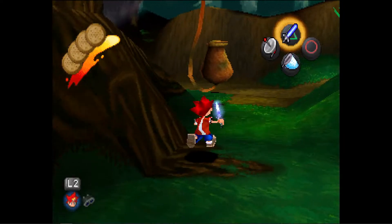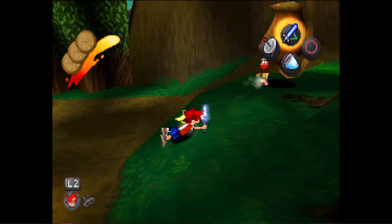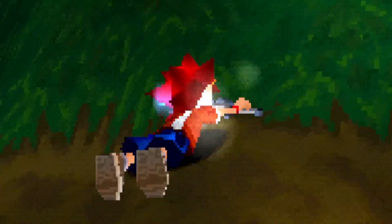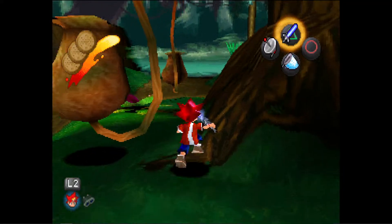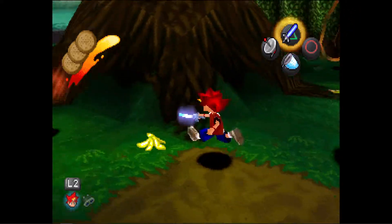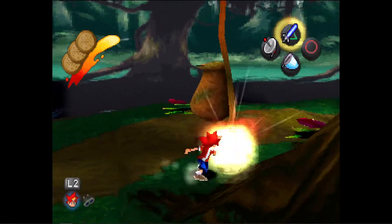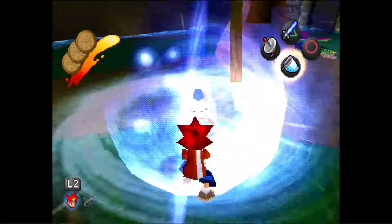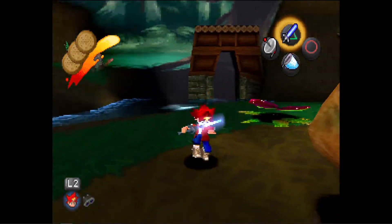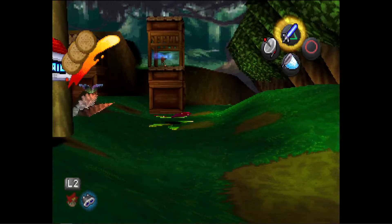Whoa, I can do like a Zelda spin attack! I think I've got to hit him a second time with the sword maybe. All right, don't fall on hills - I'm gonna hit him. There we go! Pro tip: utilize jumps to get around hilly terrain.